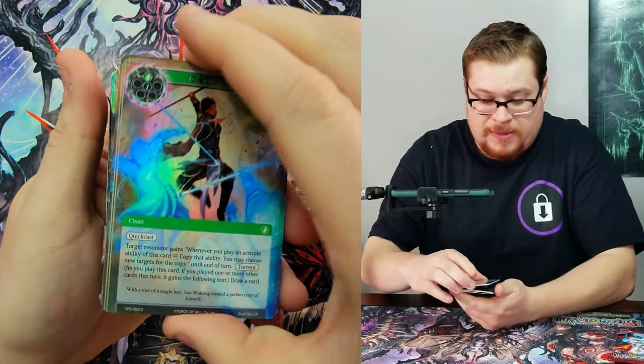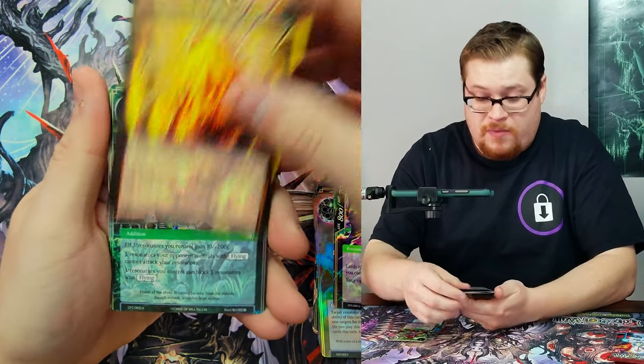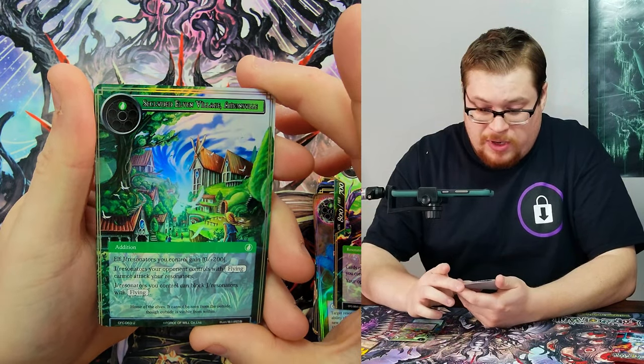We just got a common, that's fine. Uncommon Dancing in the Sky. That's our rare, magic stone Heat Ray, and then Village — Almondsville, whatever that's called.